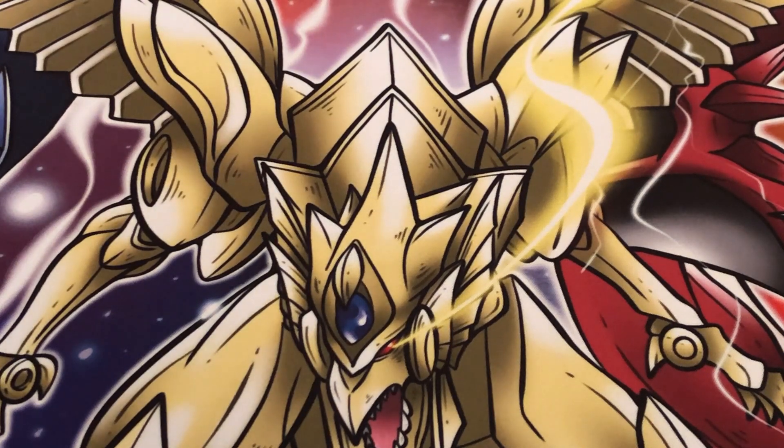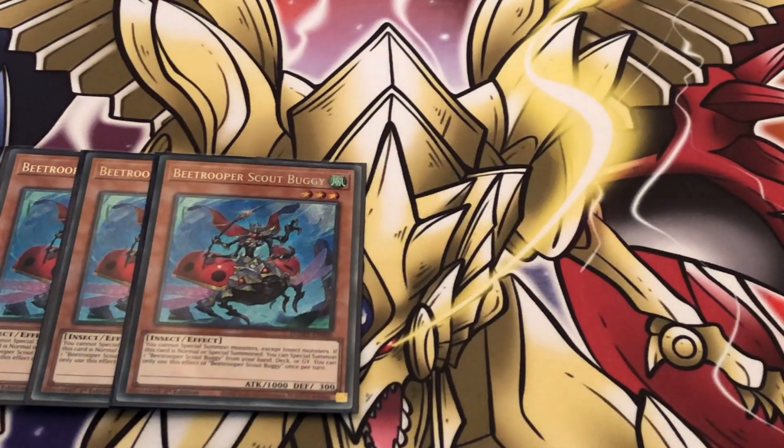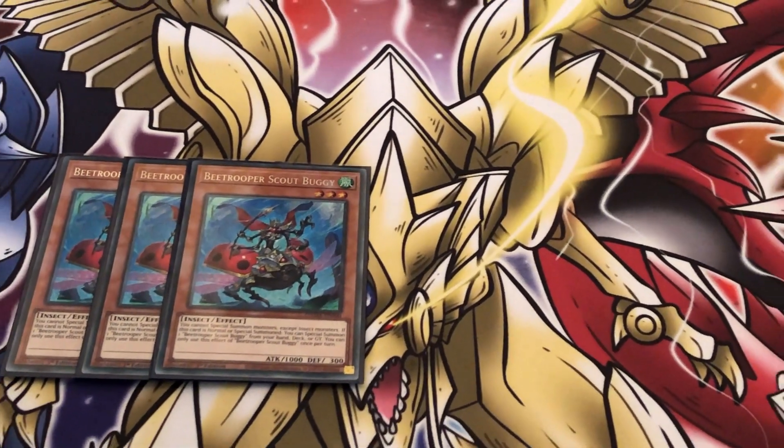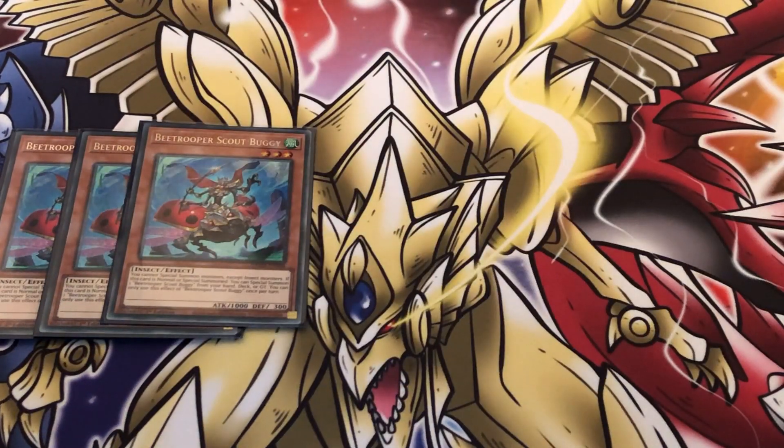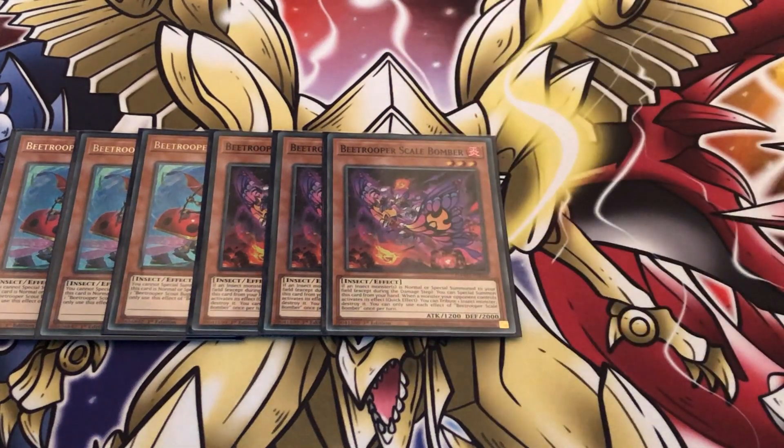This is B Trooper Battle-offs as always, because that is arguably the best way to play the deck. There is one card that is a stand-in for a different card — I'm waiting for it to arrive in the post, so I'll explain that once I get to it. Starting off with the B Troopers, I'm playing three copies of Scout Buggy — you've got to play Scout Buggy at least at two. Three copies of Scale Bomber, one of the best extenders in the B Trooper deck and in insect decks in general, and it's also a disruptor as well.